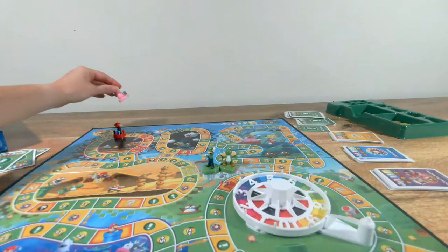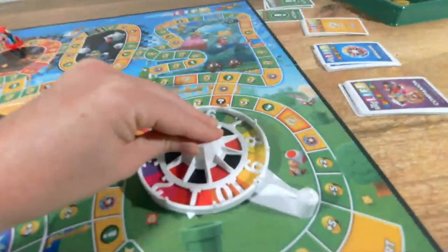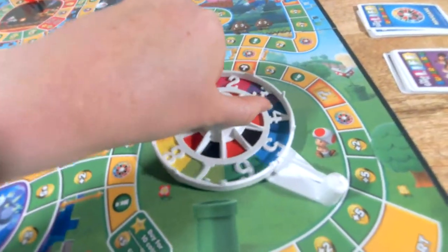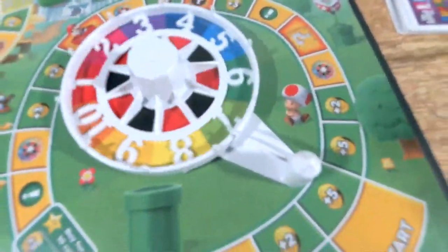Pirate Penny rolls a nine — she needs to spin a nine or ten to win the game. Nine or ten! Oh — she didn't get it. Now she's back to the beginning again.